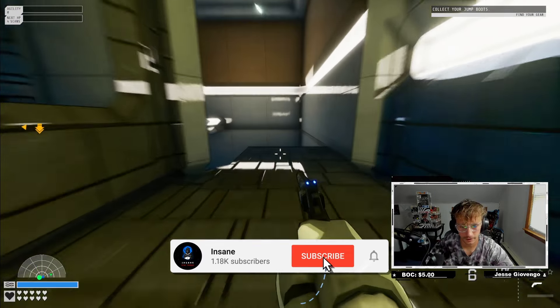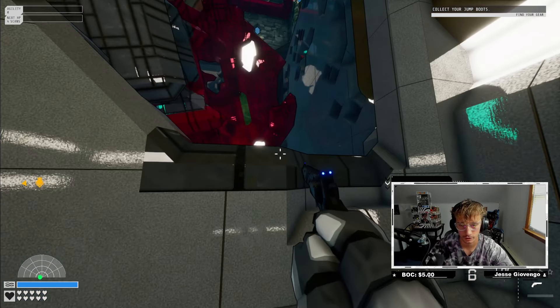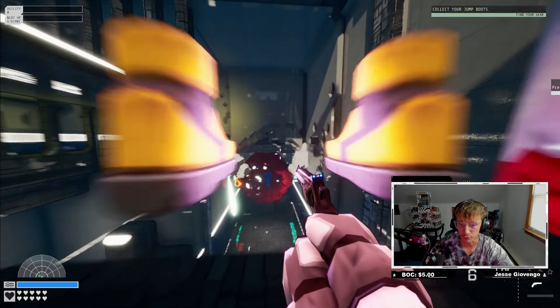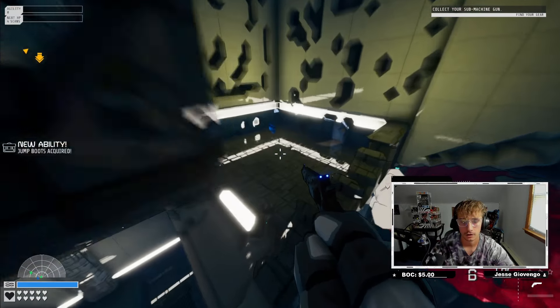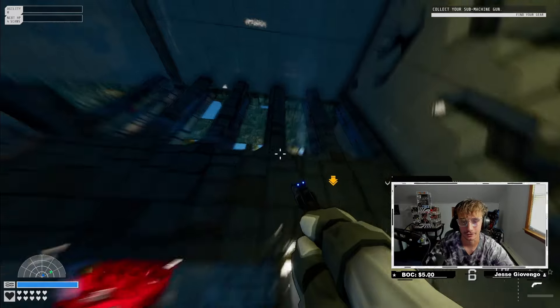We're going to follow the tutorial path - this is almost like a tutorial section. We do some insane jumping and we got boots. Press Space while in the air to double jump - oh that's cool dude, that's cool!